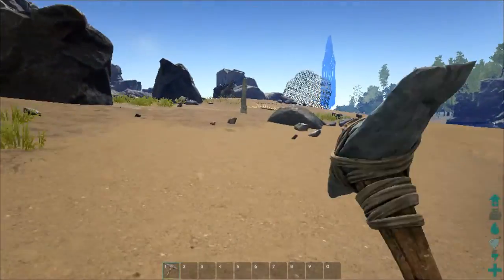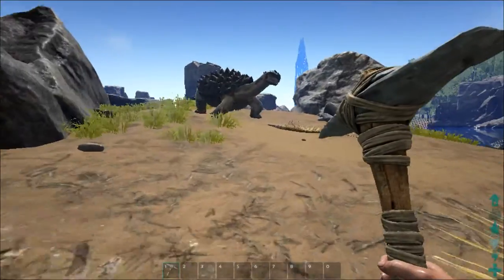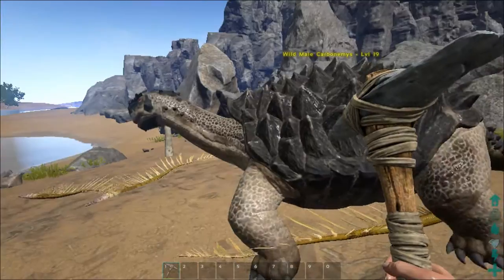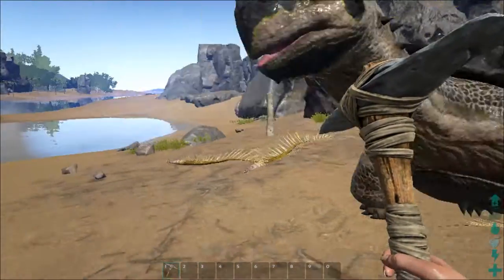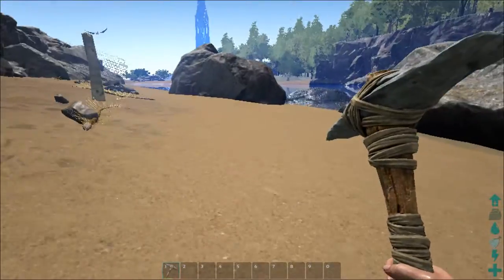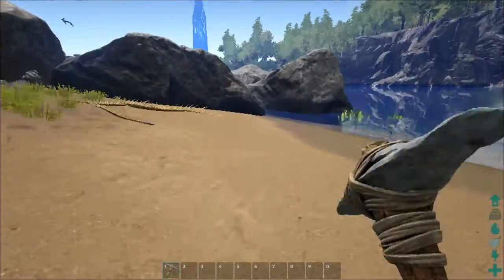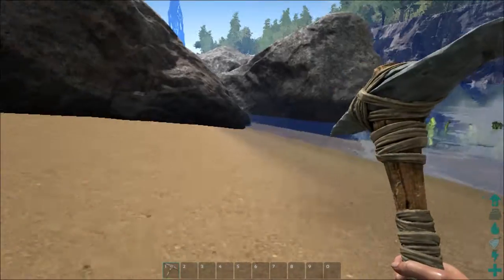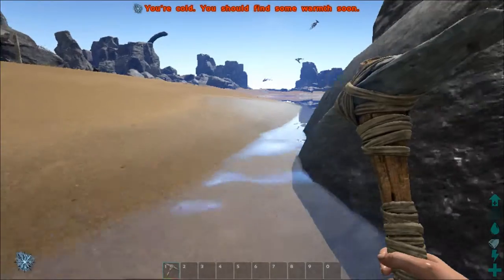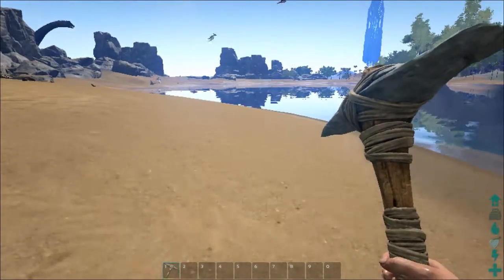It looks like we've got some turtles and stuff over there. We're going to want to avoid most of the creatures to start with here, just until we get a little base set up and we have some way to defend ourselves better than a pickaxe. And so there's our first dinosaur up close for the people who haven't played this game — it's a giant turtle. Luckily he's not aggressive, unless of course you attack him.